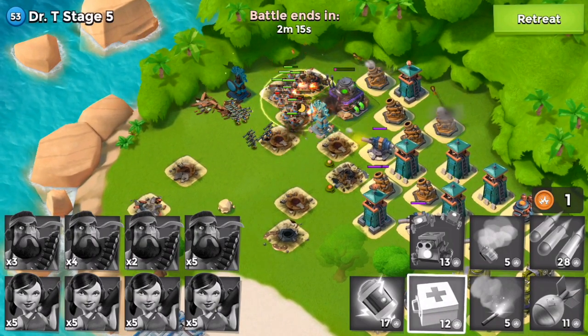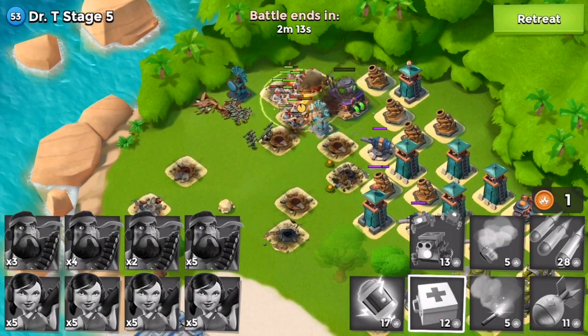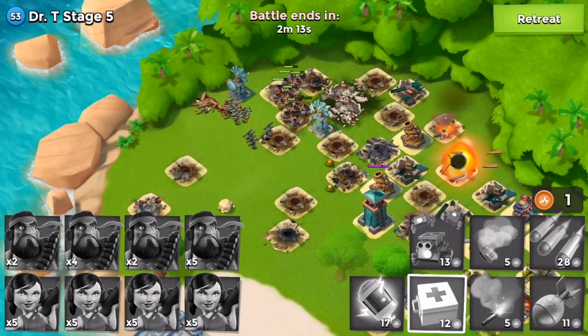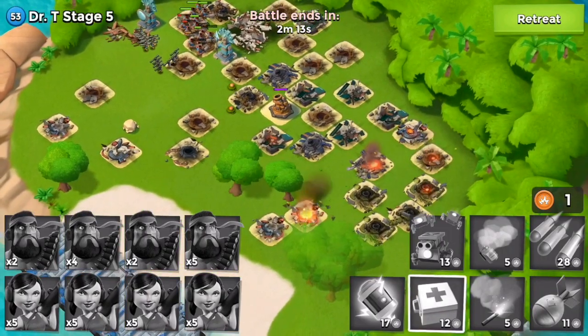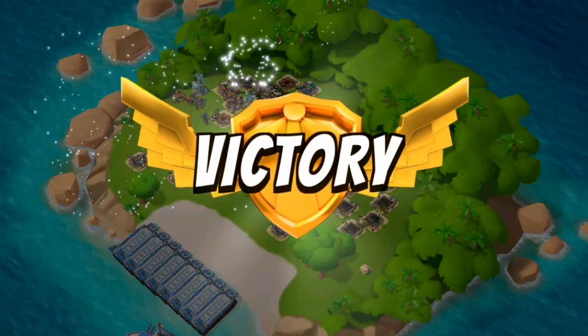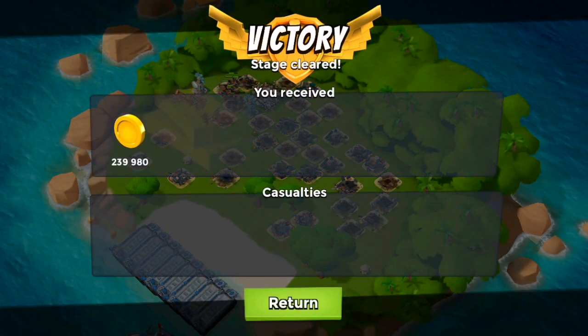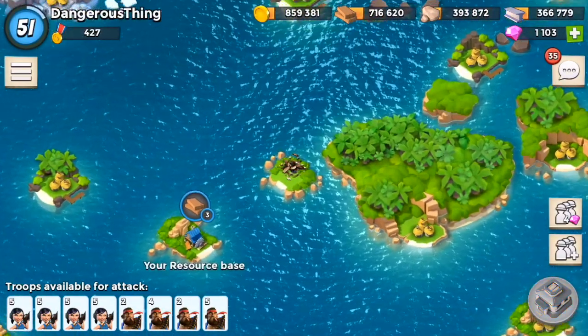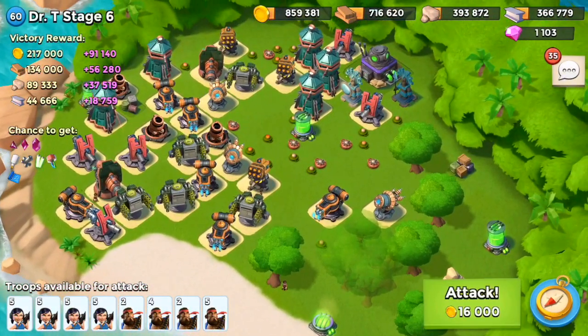This should be in the pocket — no problem. Zookas are dropping like flies, but actually I'm going to be just fine. Watch it burn, watch it go down — Dr. T Stage 5, down you go! Let's see how many troops we lost: seven heavies and 18 zookas. That's quite a lot.